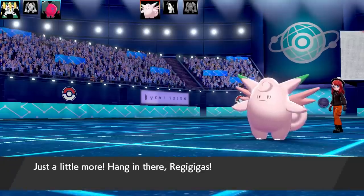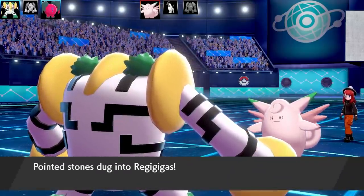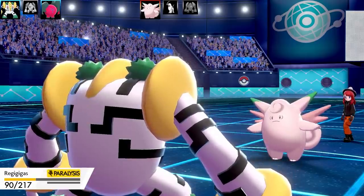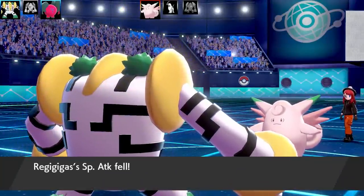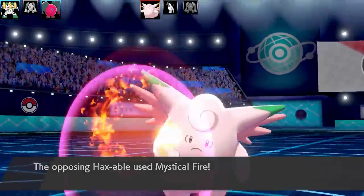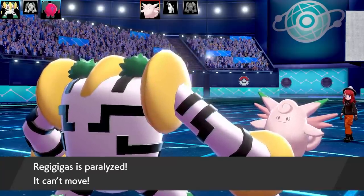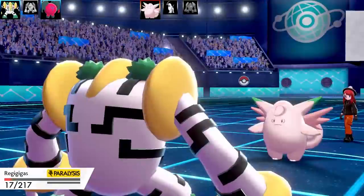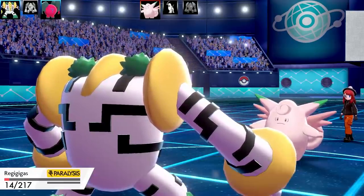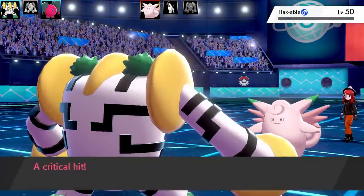Clefable comes back in. Since I'm Choice Scarf, I have to swap out — going into Regigigas. What can Clefable do to me? Maybe Moonblast? It goes for Mystical Fire, which is annoying because I'm running a Special Set and that drops my Special Attack. I go for Hyper Beam but it keeps spamming Mystical Fire since it knows I'm running a Special Set. Clefable goes for a third Mystical Fire, dropping my Special Attack by three stages. Regigigas manages to fire another Hyper Beam and Clefable goes down — great getting rid of that, and I get a crit right at the end.